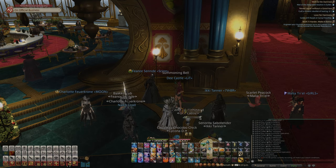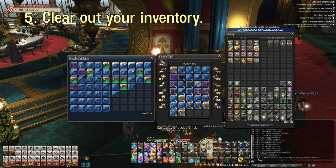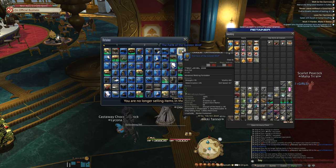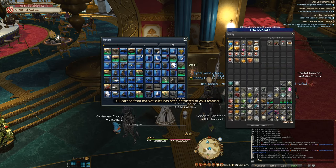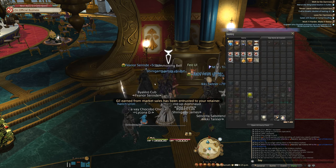Clear out your inventory, your armory chest, your chocobo bag, and any retainers that might have extra gear or items in them. Most gear and items will be obsolete once the expansion drops, so it's best to get rid of all of the stuff that you don't need. Of course, we know that glamour is the true endgame, so keep anything you want for looks and stuff that was pretty difficult to get.